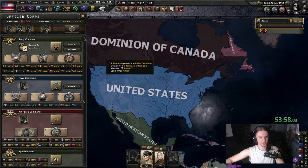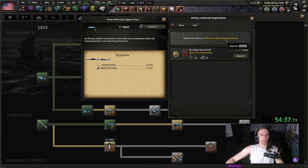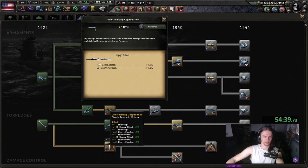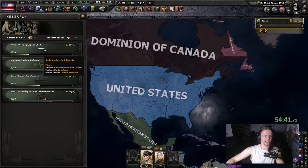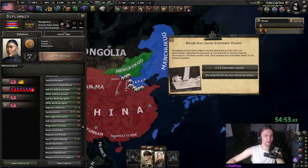We can also get centralized control and air service. Another thing I use my research on now is getting some of the gun upgrades — they are very cheap, only costing 30 days, and they will make our navy even stronger.